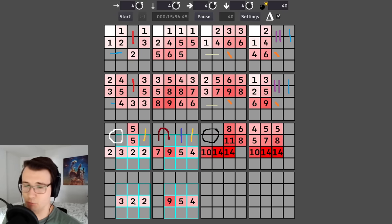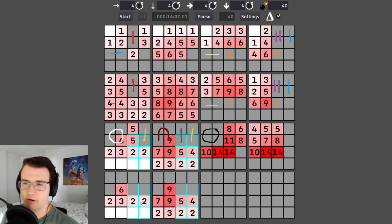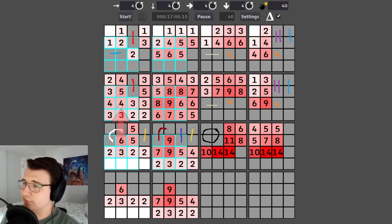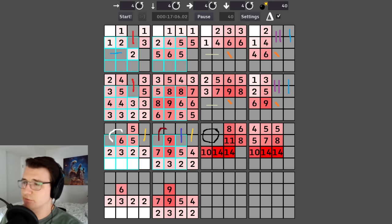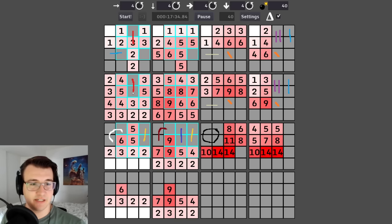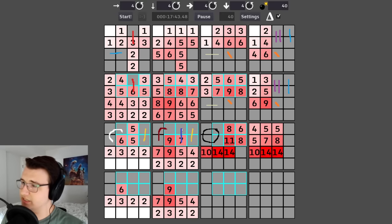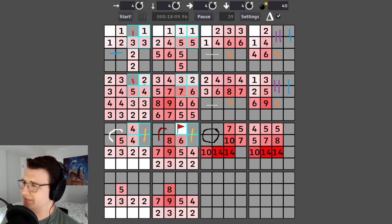Going from this four to this four adds a ton of cells but no new mines — that's actually gonna be pretty big. I'll start by eliminating mine options here, and make sure not to make any mistakes. I believe four vertical dark blues force this to be a mine, and now I can erase a lot.